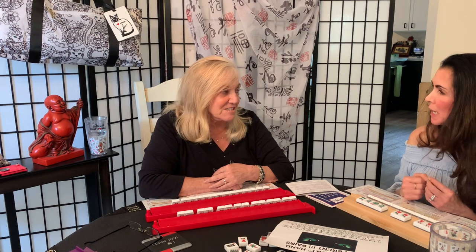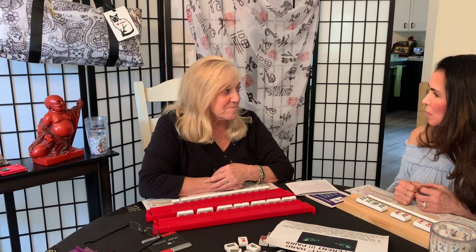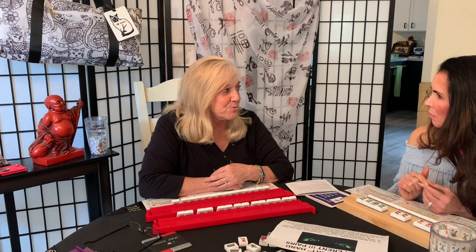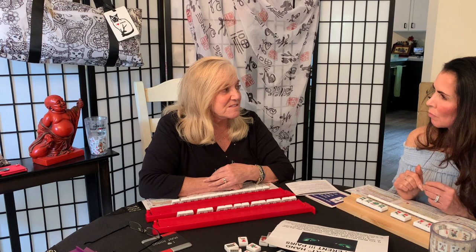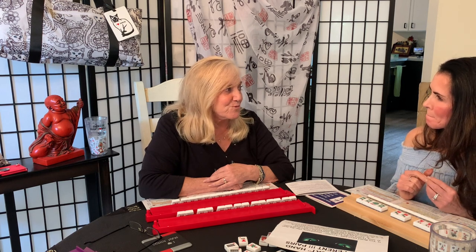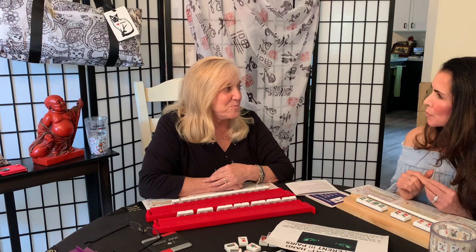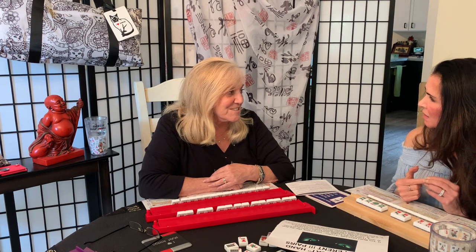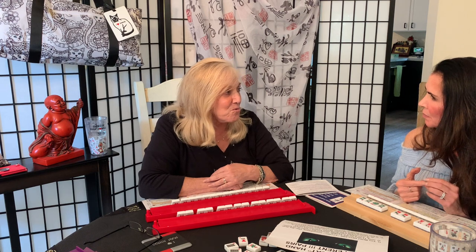In regular two-person Siamese, your opponent can see that you have 13 tiles on that top rack. What happens if you're dealt seven perfect pairs? Too bad — you have to break one up, because the rule is you have to pick or claim your 14th tile.